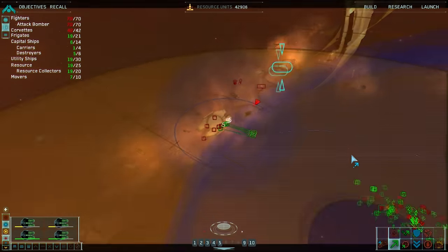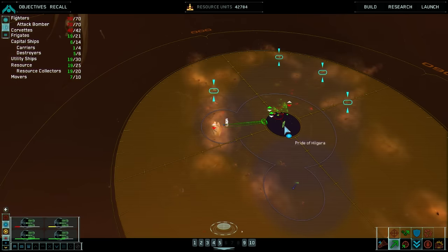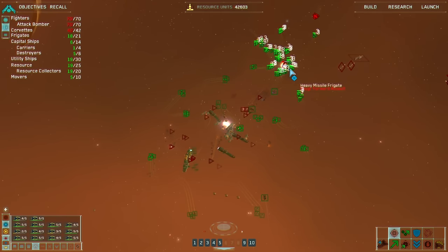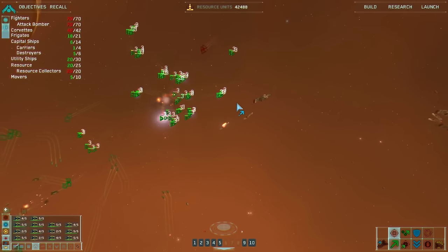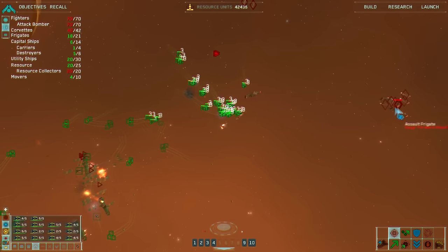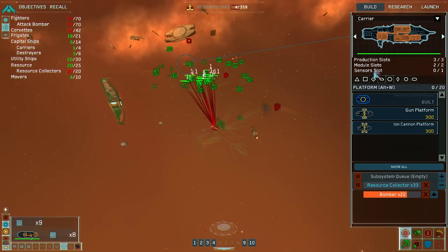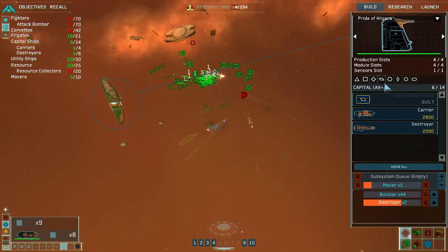All my movers are dying — we gotta get out of here. I've got enough money that I can just make a bunch of stuff. So they have their own destroyer. There goes all my movers. Where's the Pride of Agara? It used to remake all the movers. Enemy neutralized.